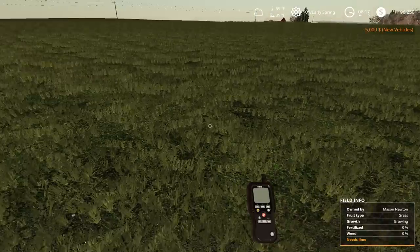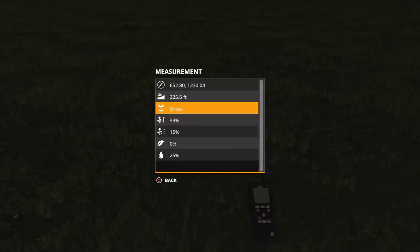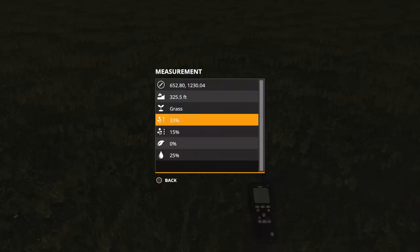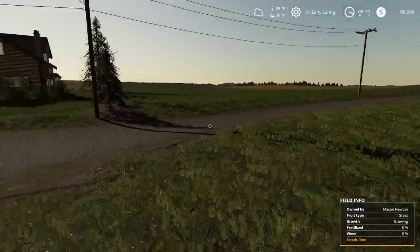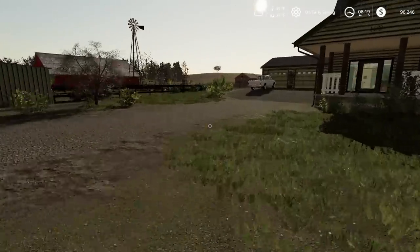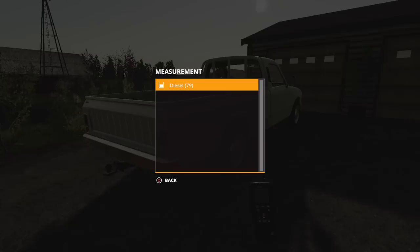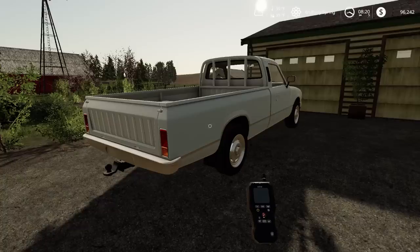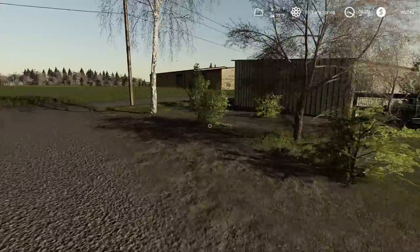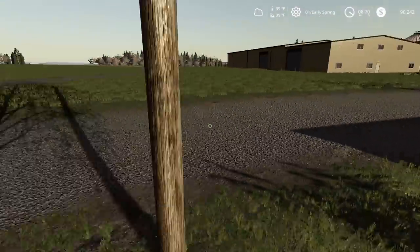Go to a field, hold down circle or B on Xbox, and there's all your information - it tells you how wet the soil is, growth at 33 percent, moisture level, all that. I believe it works for vehicles too - there it is, it tells you diesel is at 79 percent. With harvesters it will also tell you how much grain is in there.